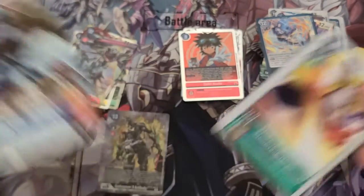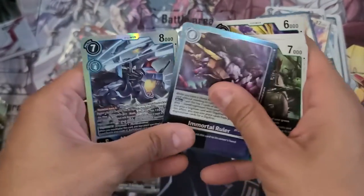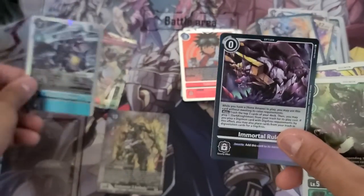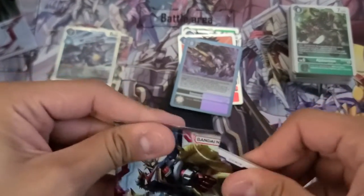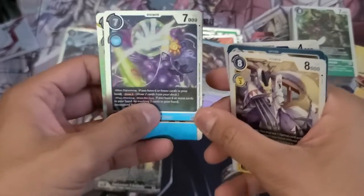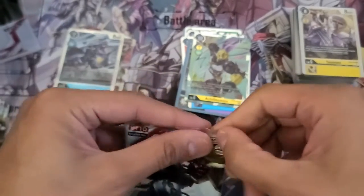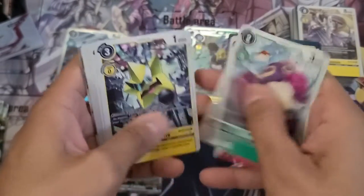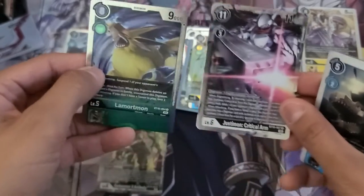So that's my first alternate art — it's possible I could get a secret or another alternate art. Immortal Ruler and another super rare MetalGreymon. I'm just getting hits after hit after hit with the right-hand side of this box. Diaboromon and Achillesmon. Justimon Critical Arm and Diaboromon.